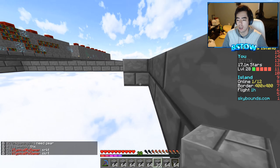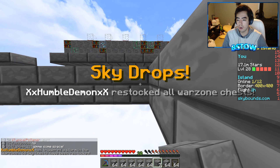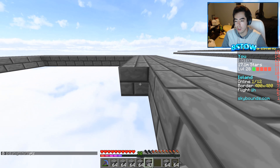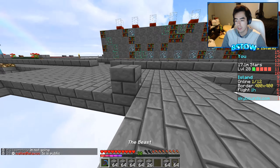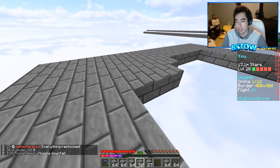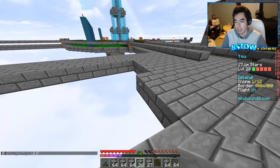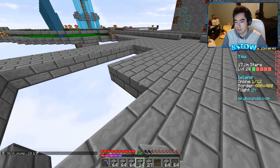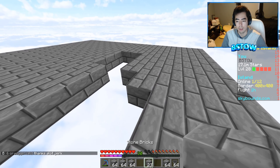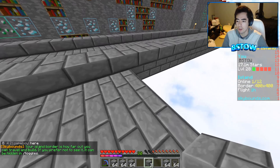I could build it all fancy with an iron golem face and all that, but I'm just gonna build the iron golem farm itself first, because I don't think I have all the items and I don't want the chest room to look incomplete. I will be surrounding it with stone brick for now, and once I have the right amount of materials I'll make it look cool. Most people do an iron golem head thing — let me know if you have any other ideas.